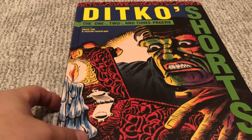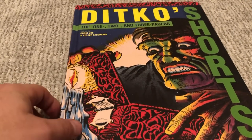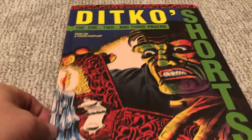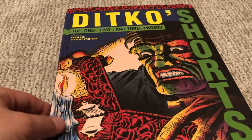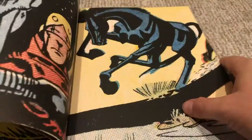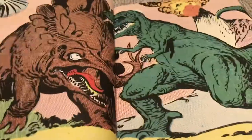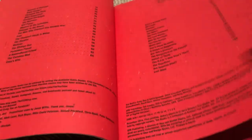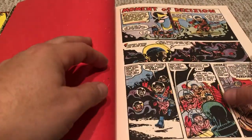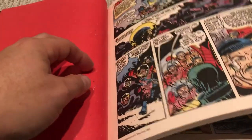What's up everybody, we are back — John Delarose here, delarose.com. We are here today with some Ditko shorts — his one, two, and three pagers. A lot of Ditko's stuff is short in general; he likes doing six to eight or ten pagers across his career. But this is just boom boom boom boom — one and done, they're quick.